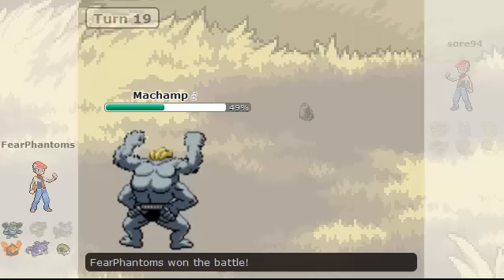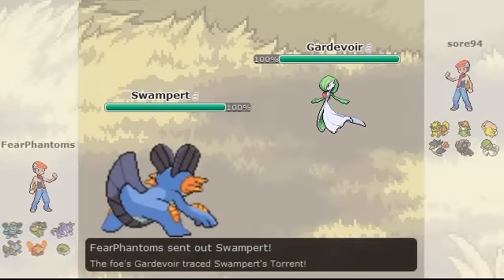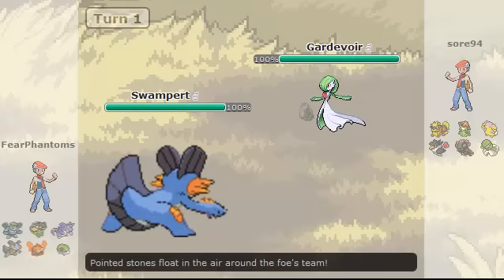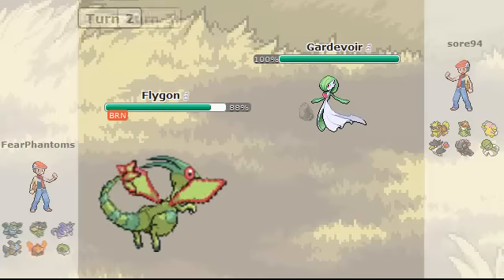I'm going to bring you guys a Pokemon Showdown battle, and I hope you guys enjoy it. So let's get into the battle starting now. I'm going to be battling this guy named Soar94, and he's going to start up with Gardevoir. I start up with my Swampert, just get off my Rocks as he tricks me into a Choice Scarf, so I have to switch. Then he burns my Flygon, which is pretty unfortunate.